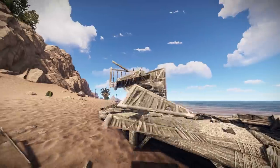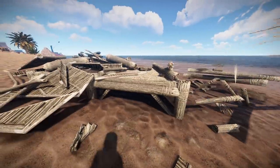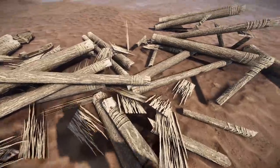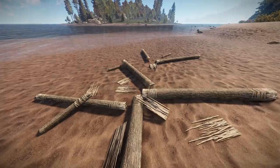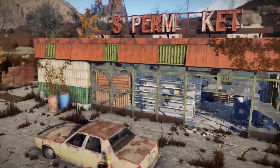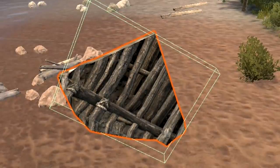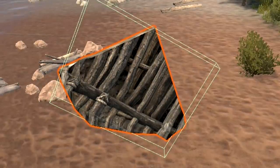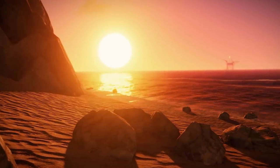Another big thing that was changed was the shape of physics objects. Instead of using the mesh as a collider, they're now using simple shapes like boxes, capsules and spheres where possible — this is faster for the physics system to process, and a lot of the meshes weren't really designed to be physics objects anyway. Plus if simple shapes can be used, the physics mesh doesn't even need to be stored in memory, which is another saving. Take this bit of twig wall as an example — instead of a mesh that matched its appearance, it now uses a box.